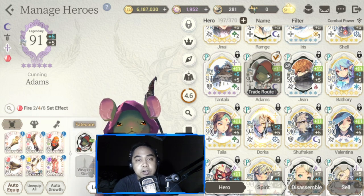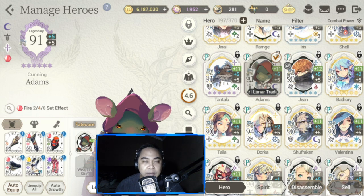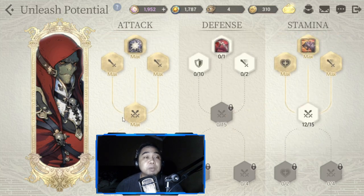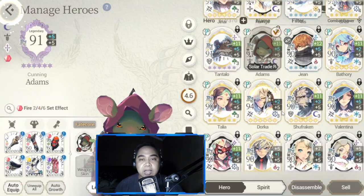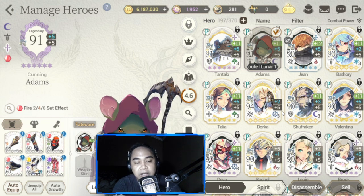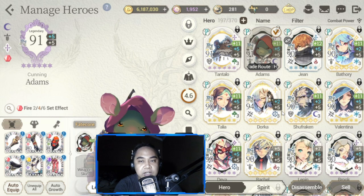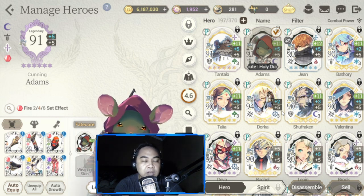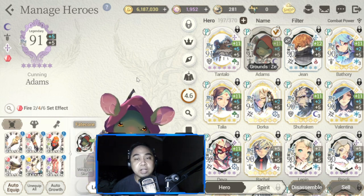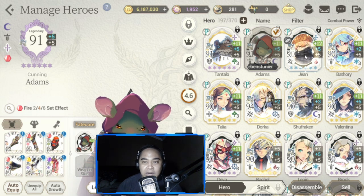The hero I'm currently concentrating on to build is Adams, as part of the Storage Republic trio with FC Shell and FC Genii. The synergy between those three is very good and the rest of the team slots can be mixed and matched with other nations. Adams is my current priority project.